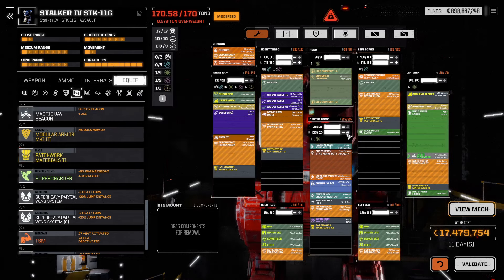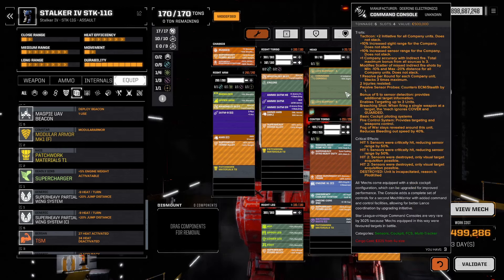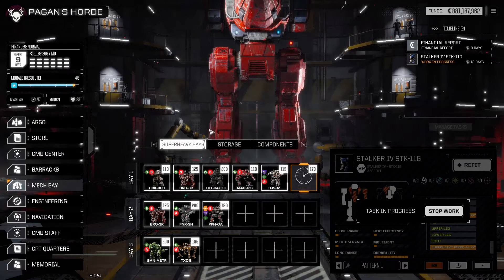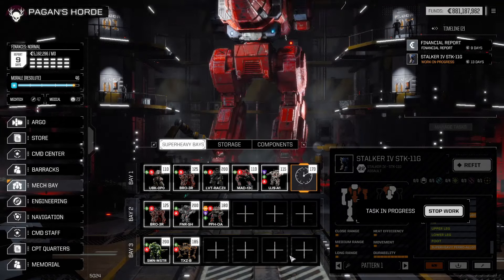I just have less than a ton of armor to remove. That will do nicely. All right, that's the plan - huge pulse laser and a backup improve ATM with a command console, because it is essentially a support mech. 17 million credits. I'll get it in this case. We'll put that on the battlefield and see how much, with its size delta punching bag status, the armor cost is going to be to run this thing. It should be fun.